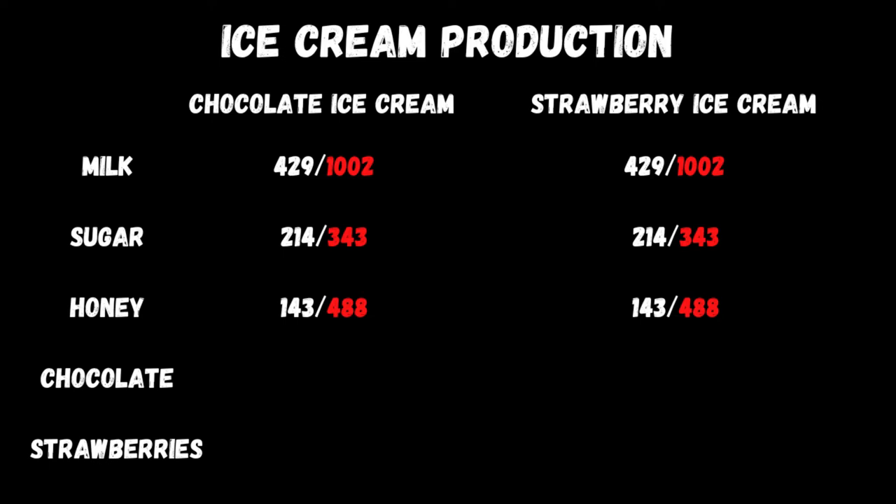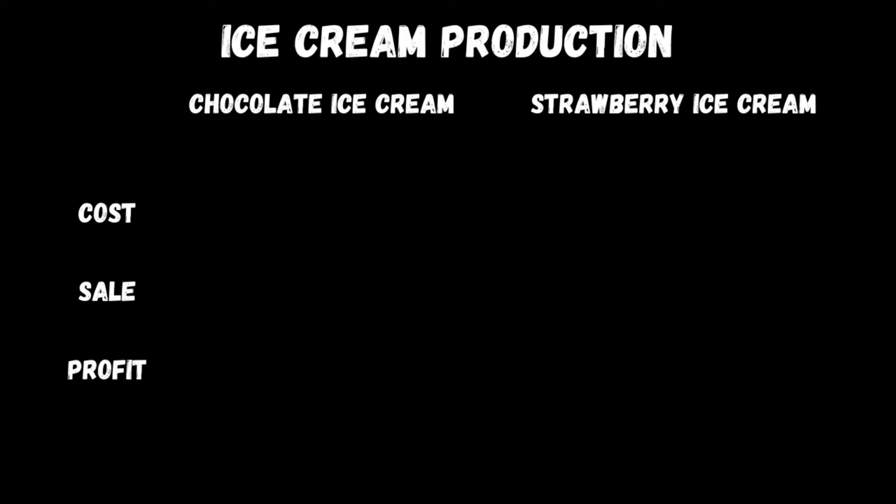Now it gets a little different. Both recipes take the same amount of their key ingredient: 357 liters of chocolate for the chocolate version and 357 liters of strawberries for the strawberry version. However, the chocolate would have sold for 2,284 whereas the strawberries would have sold for only 304 — a big difference. So the total cost, if you'd sold everything individually, is 4,117 per thousand-liter palette for chocolate ice cream, and only 2,137 for strawberry, because the raw strawberries are worth much less.